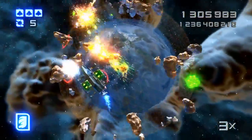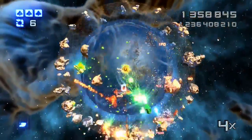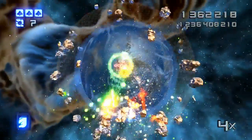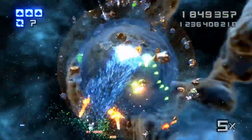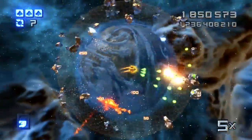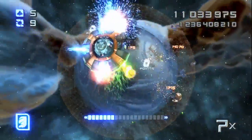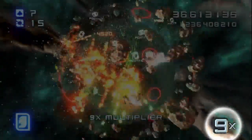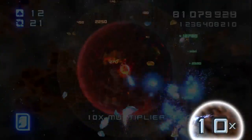Big scores are all about the multiplier. The longer you stay alive, the bigger your multiplier gets and the more points you score. To get a really high score, you need to keep your multipliers going for as long as possible before the game gets too fast. You should be aiming for a 7x multiplier at the end of Planet Leif, 9x at the end of Coventina, and 10x at the end of Nemain.